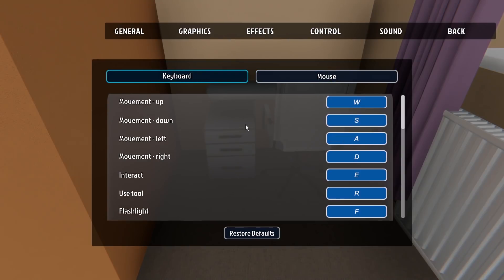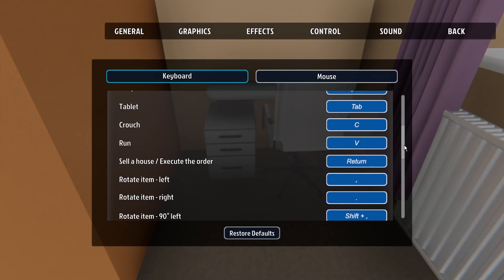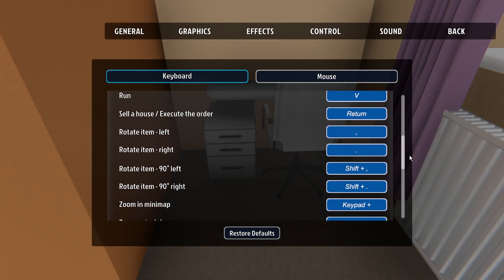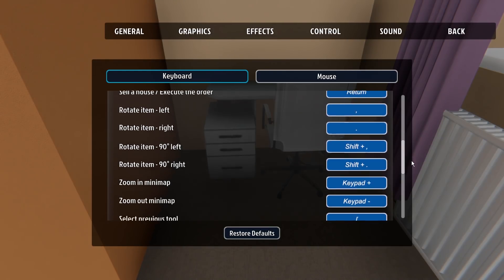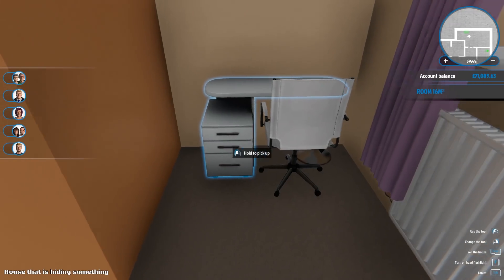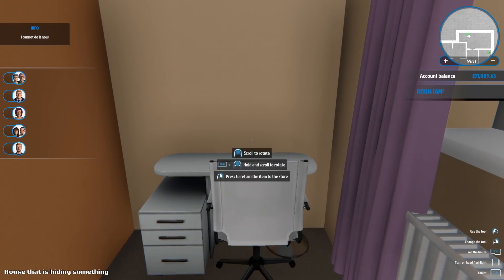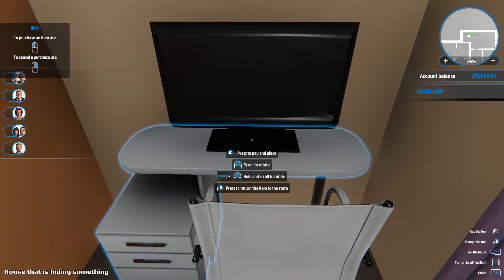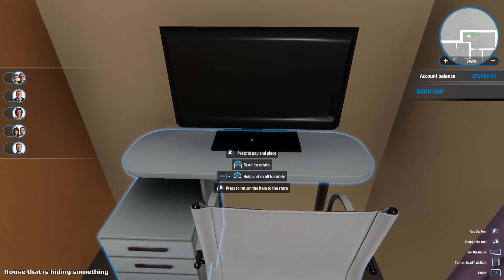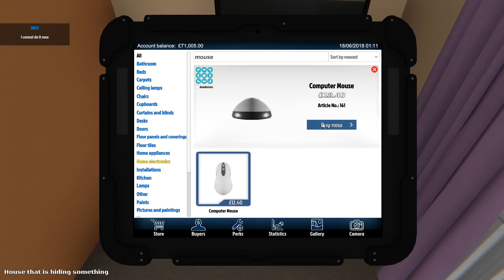They've done something with that because it used to be that you'd hold shift and it would do an instantaneous 45 degree angle rotation, but it doesn't do it anymore - which is unfortunate unless I need to rebind it. Oh, is that a new chair? I've never seen that before. It could well be. Camouflage chair - I think it needs to be white anyway. I'm going to have to check the key binds in a second because it's really going to drive me bonkers.